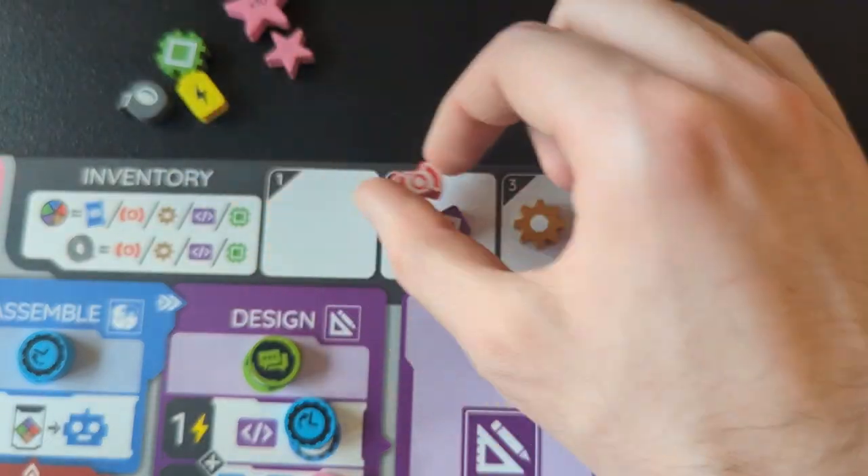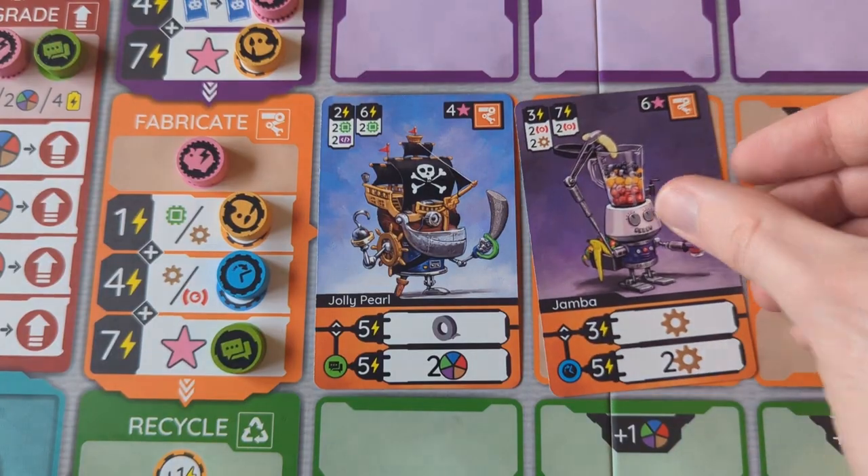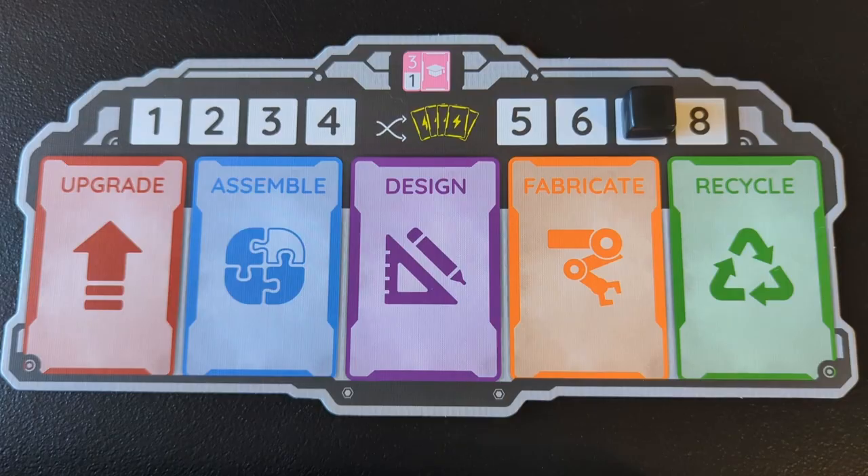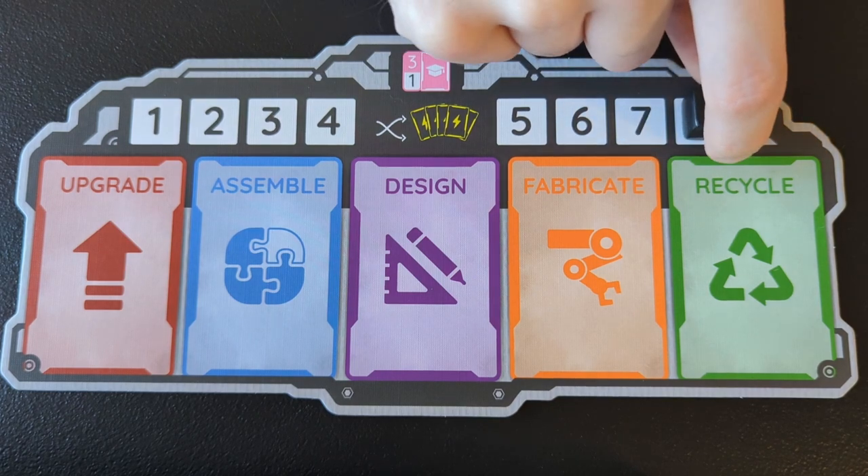In Raising Robots, you'll play as a young inventor trying to make your mark on the world of robotics. This is an engine building or tableau building game for 1-6 players published by Nauvoo Games. Thanks to them for sponsoring this video. You'll collect and spend resources to build robots and upgrades to earn points that represent your reputation as a robotics expert. After 8 rounds, whoever has the most points wins and gets recognized as a master inventor.